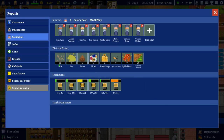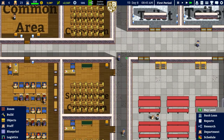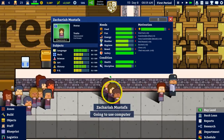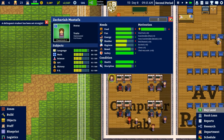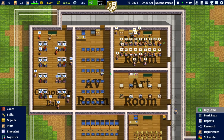Just going to check our reports here for dirt — dirt is going down which is good, but as soon as the students move that'll head back up as well. Obviously with them going around cleaning that up, I just don't want students leaving because of how dirty it is. You can see the hygiene is going right down as they walk through there, which was a bit of a problem.